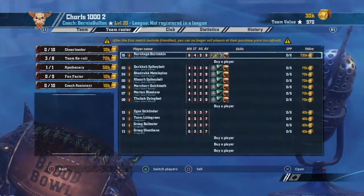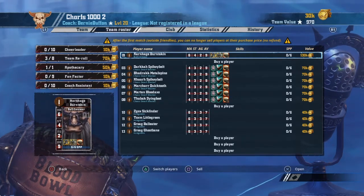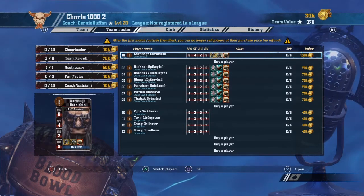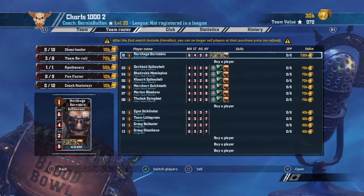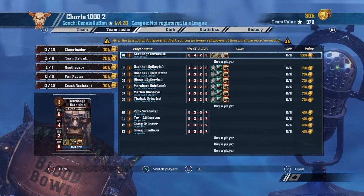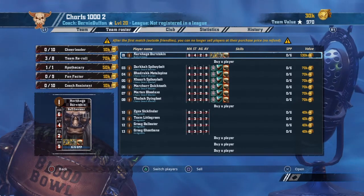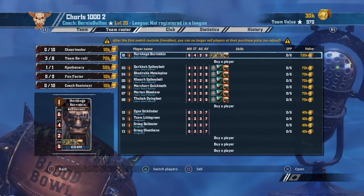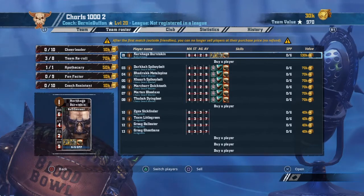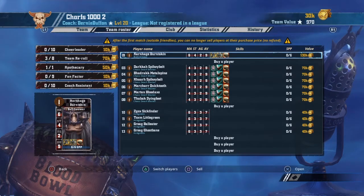The second roster sacrifices a Bull Centaur but gets you all three re-rolls, an apothecary — which is fantastic — and all six Chaos Dwarf blockers right away, rounded out with four Hobgoblins. This is probably the better all-round build. Having only one Bull Centaur does let you skill that one up faster without splitting duties. It's a more reliable build because you have the extra blocking presence and the apothecary to save you from terrible injuries.